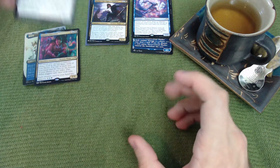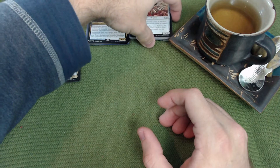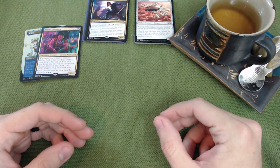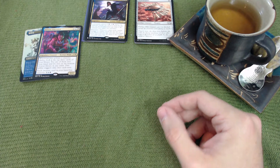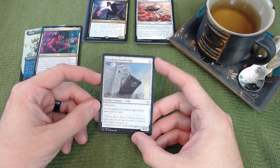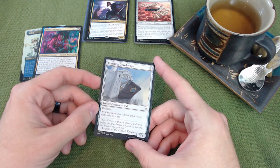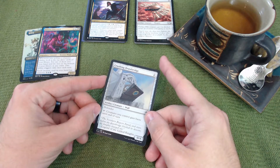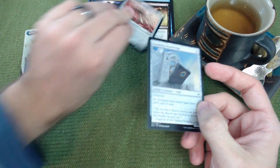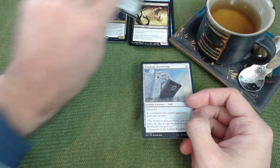These are cheap creatures, but sometimes you want to attack immediately. Crashing Drawbridge is a great include — tap it and creatures you control gain haste until end of turn. So you can play Ornithopter for zero and attack right away.